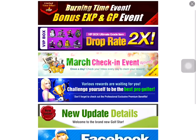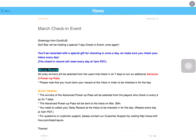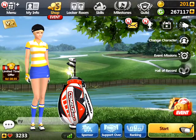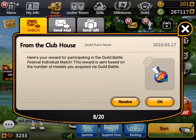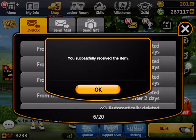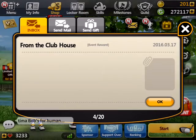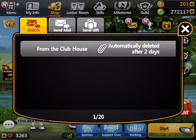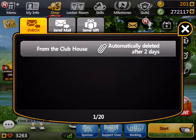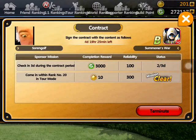Always check the events that are running — they have check-in events. Right now there's a March check-in event. Normally it comes with a nice graphic of what you get. I have a lot of mails from previous events and some of them contain stars, GPs, or at least a lot of items. Outside of stars and GPs, take on a sponsor and try to clear some missions — you can get some stars and GPs that way too.